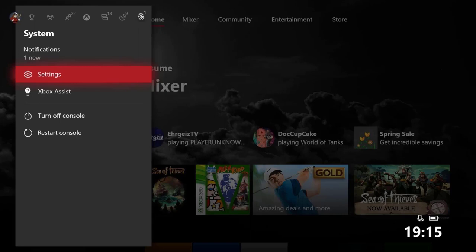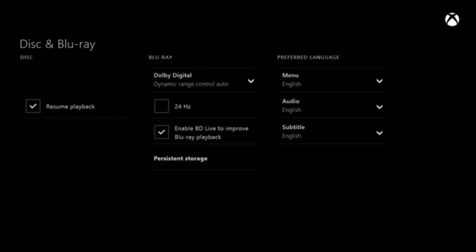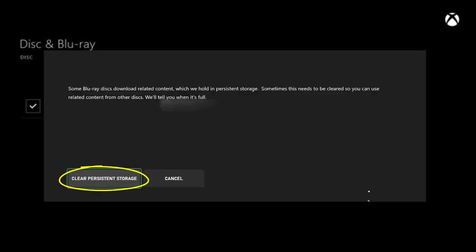For Xbox consoles, simply press the Xbox button on the controller and open Settings. Select the Blu-ray option and then Persistent Storage. Hit the Clear Persistent Storage option and then restart Destiny 2.